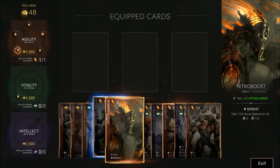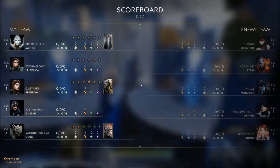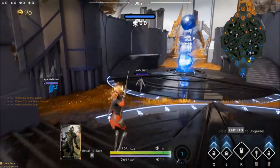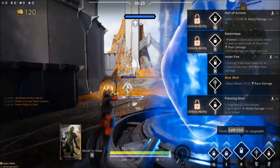You'll start with an agility pip and buy Cull the Weak to help you with last hits. You'll be getting 5 bonus gold on last hits with your first agility gem while ideally freezing your lane and farming as safely as possible.